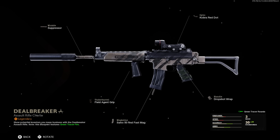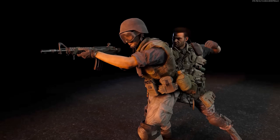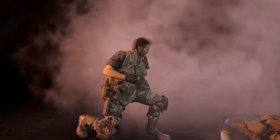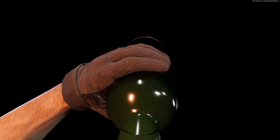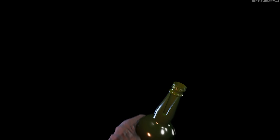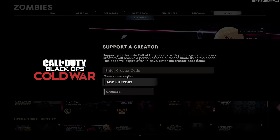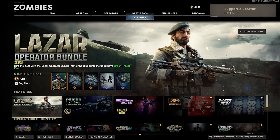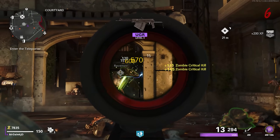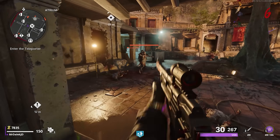You also get the Deal Breaker assault rifle blueprint as well as a pretty gnarly finishing move called Unlikely Volunteer, plus a bunch of accessories — charms, calling cards, emblems, reticles, and a gesture where you're drinking a bottle of vodka, which gave me some Nikolai Belinski vibes. If you decide to get that bundle, feel free to consider using code Dalek in the store before you pick it up if you want to support me directly.